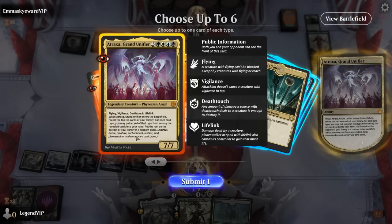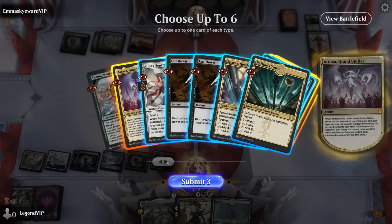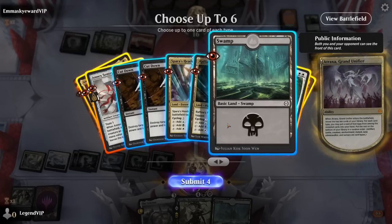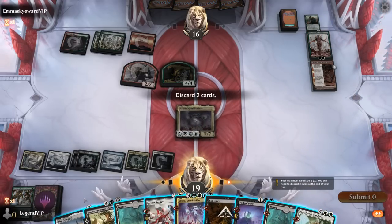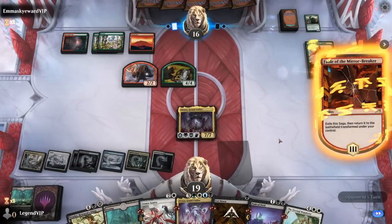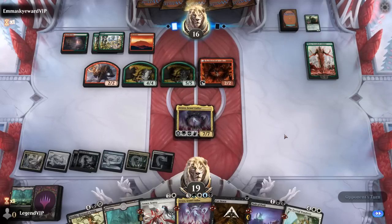Back-up Atraxa — always good to have — over Thrun, definitely a close call. Then Path as our sweeper, Eternal Wanderer as our planeswalker, Sentry as our artifact, and an untapped land plus a Cut Down. We'll have to discard to hand size — Celestus and a land maybe. We don't have a clean answer to Nissa yet, but Eternal Wanderer should be quite effective if Atraxa can attack Nissa here.